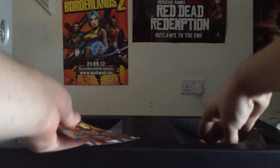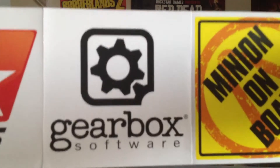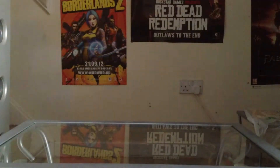Here are some codes I've got with it, and some stickers. In that little box we've got a 2K Games sticker, a Gearbox Software sticker, a Minion on Board sticker for your car, and the Borderlands logo. And my cat has come to be in the video — if you can see his tail, there he is.